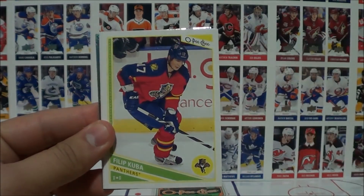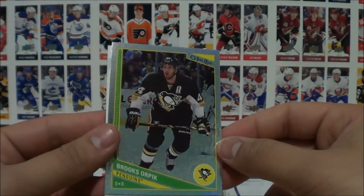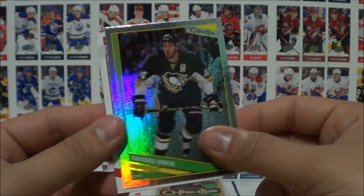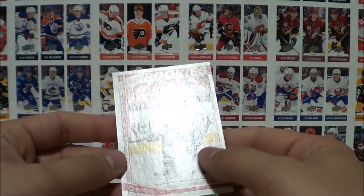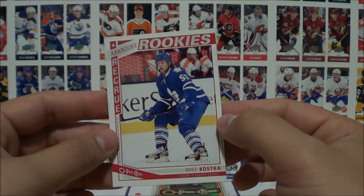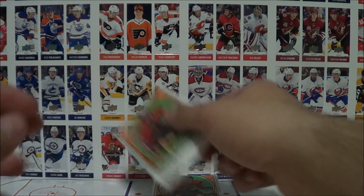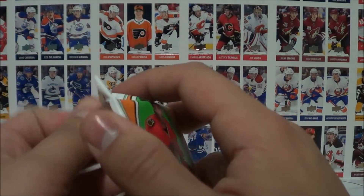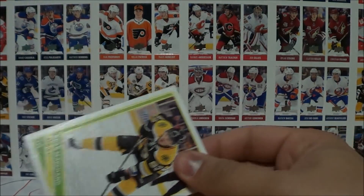Pack seven: Pro, Fischer, Kuba, Seraguchi, Brooks Orpik — rainbow parallel. And a marquee rookie of Mike Koska. This guy has a sick play style — it looked like Thor. I think he was from Toronto, then went to Chicago, and I'm not sure where he is now.